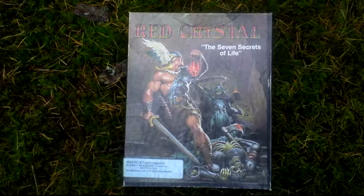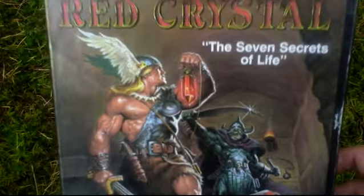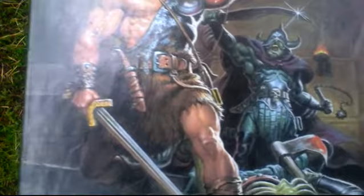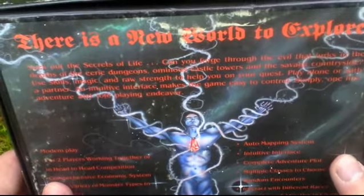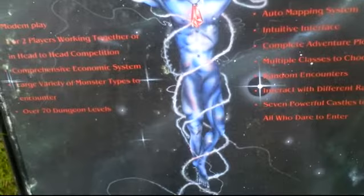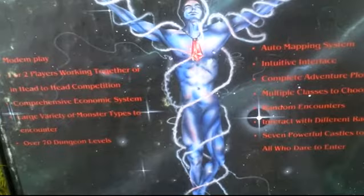Let's take a look at the box art — some barbarian fighting an evil dwarf or whatever it is. Now let's turn the box around and take a look at some info about the game and pictures from the game. At the time of release it offered multiplayer over the modem, or at the same computer with a split screen if I'm right.